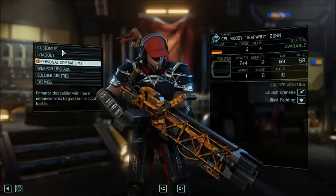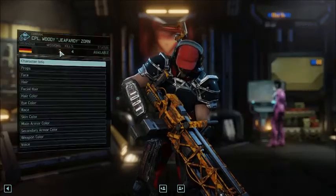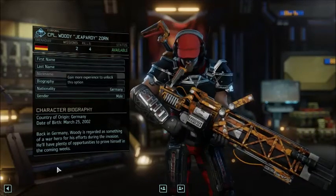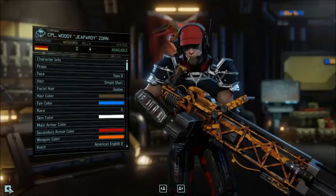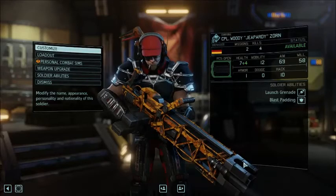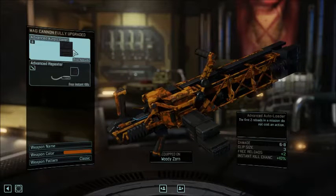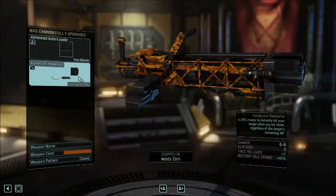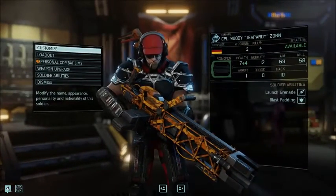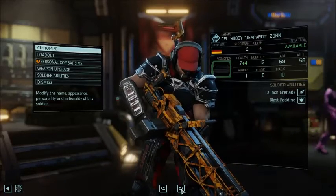Woody Jeopardy Zorn — I need to fix the spelling on that. I turned into an idiot when I spelled Jeopardy. It won't let me correct the misspelling because he's not high enough rank yet — I need to get him up to Sergeant. He just has Blast Padding so far. He's borrowing Clark Moss's gun, Old Faithful — advanced autoloader, free reloads, and an advanced repeater. I'm trying that out on a big gun since I thought having a higher percent chance to take things out in one hit would be good on a cannon. We'll see how it plays out.